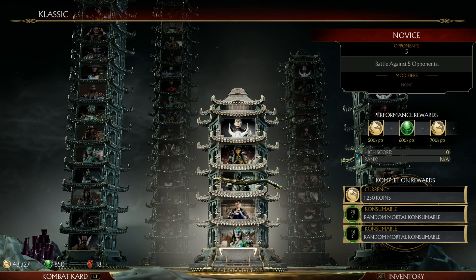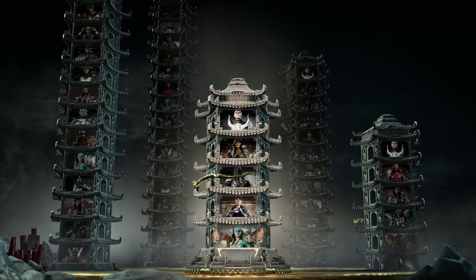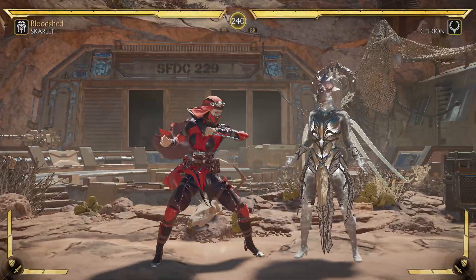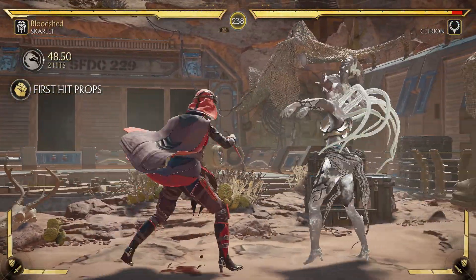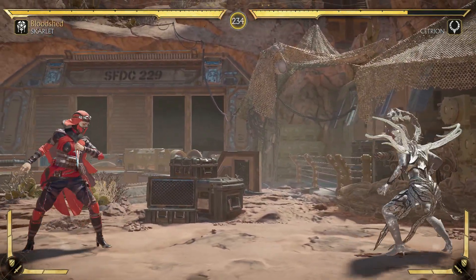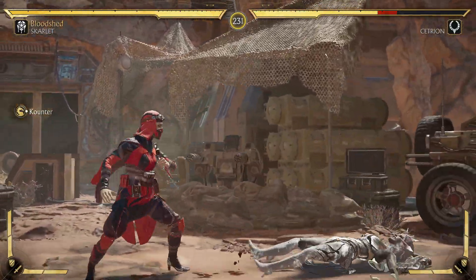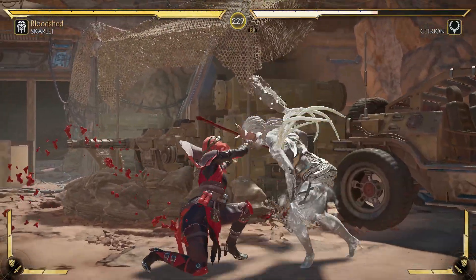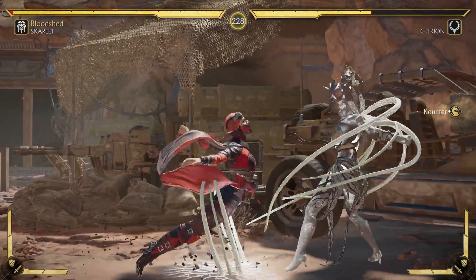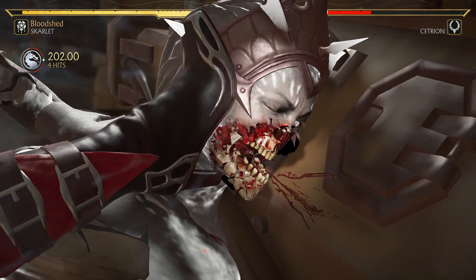Next is Classic Towers, the second tower mode which is an offline mode. There are five Classic Towers: Novice, Warrior, Champion, Endless, and Survivor. The great thing about this mode is you can replay them as much as you want for rewards and currencies such as consumables. Classic Towers is a great primer for the Towers of Time — it's kind of like a Towers of Time practice mode. I like it a lot. It was brutal.